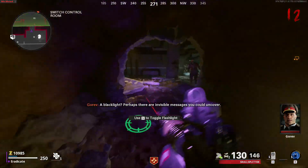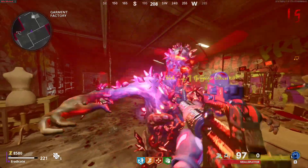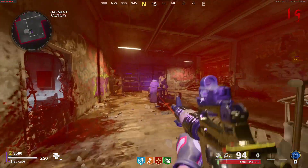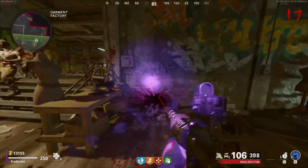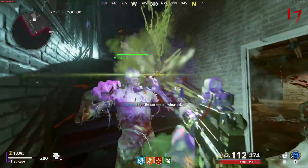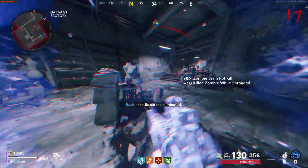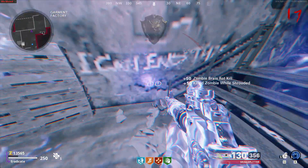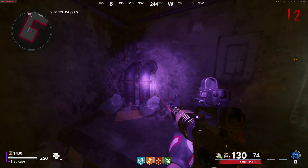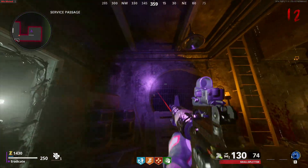Once the locker is opened, collect the black light from inside. You will then need to go to three different locations, all of which give you a set of numbers needed to open the safe inside the room where we got Klaus's hands. The first location is in the garment factory — use your black light to find the writing on the walls. Mine happened to be the number 11.